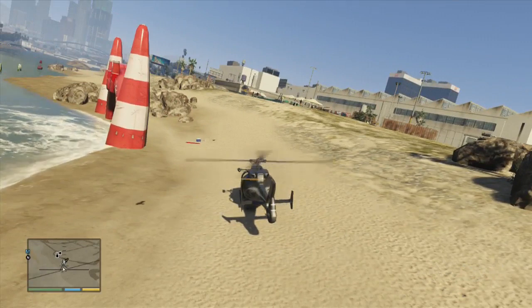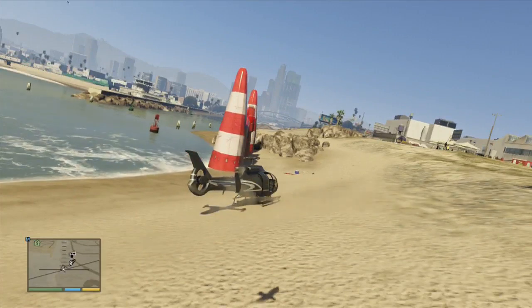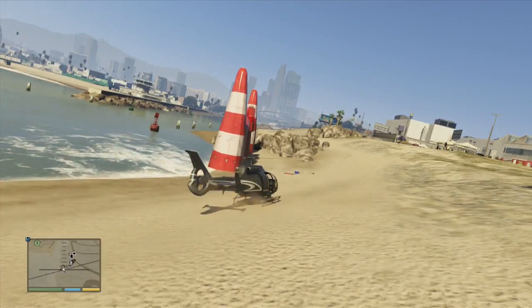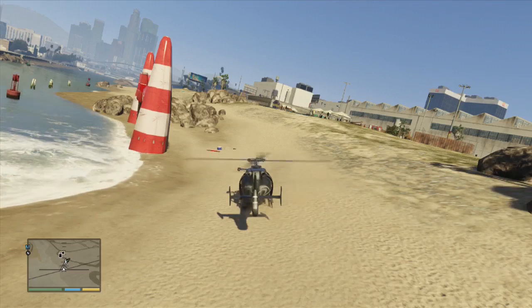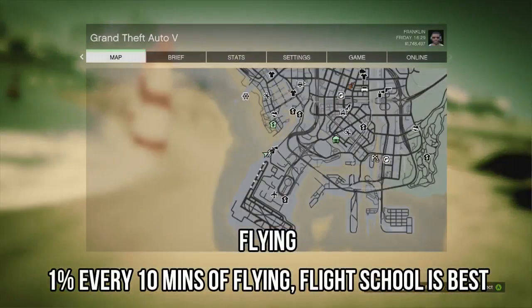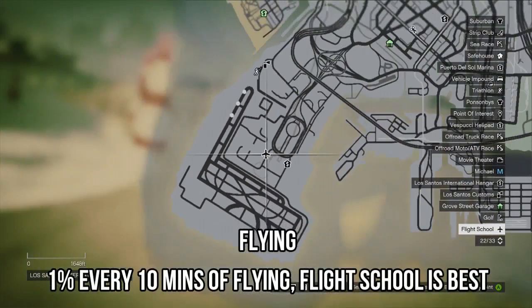I'm going to do flying first because I've got this chopper here and I don't want it to despawn. Flying is one of the easiest ones to do if you're a competent flyer — you'll be able to max it out in literally half an hour no problem. The best way to do it is to do the flight school, which is here at Los Santos airport. Some people might not have this unlocked yet — I think it was at the 20% mark when I unlocked it. If you get gold medals in the flight school, you get a 3% stat increase, which is pretty quick.